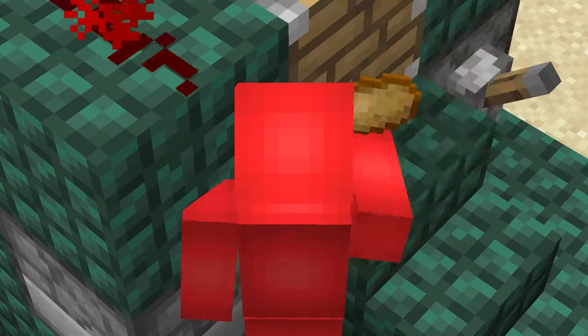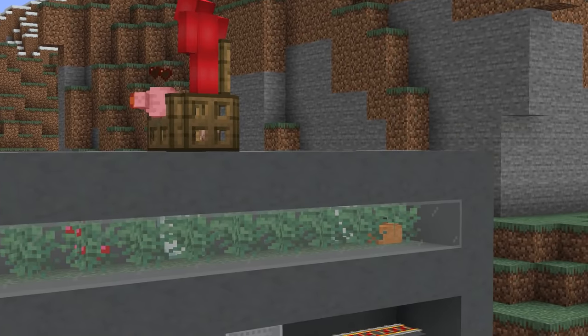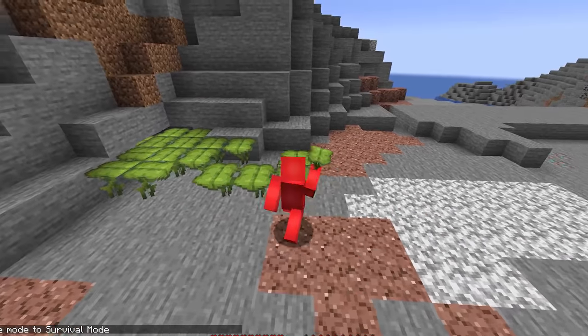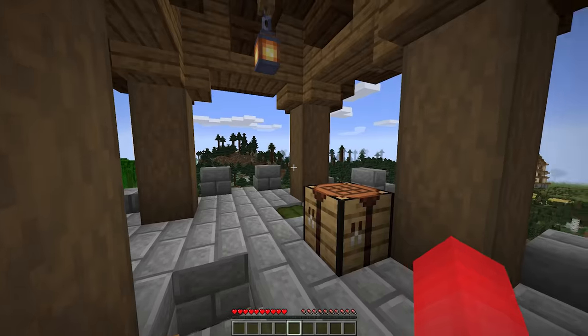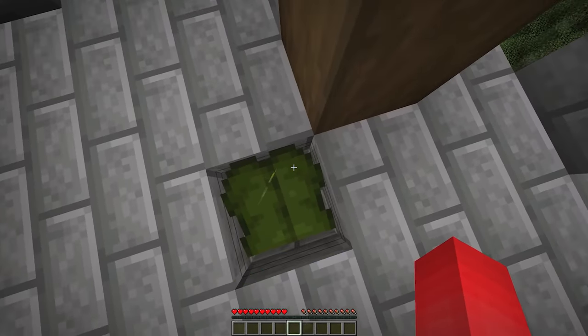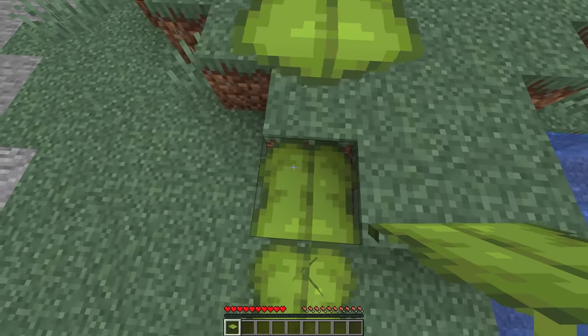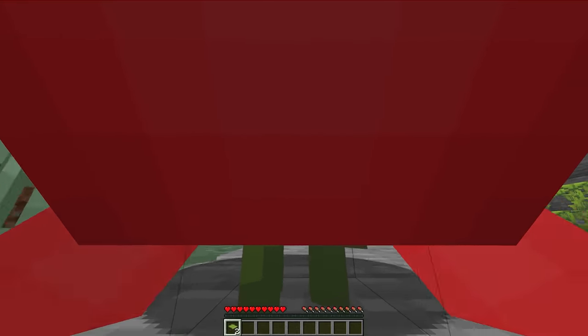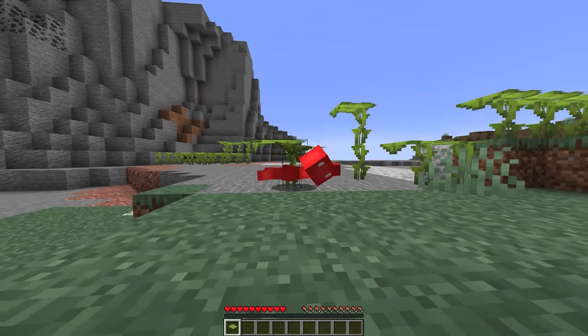Number eleven: making Minecraft builds automatic can often be a tough problem to solve — at the very least it's not usually that compact, but drip leaf might just be the golden opportunity. When you stand on these for too long, they're sure to give way to gravity, but if you stand just so, it's possible to use this as a timed trapdoor and put the player right into a crawl position.